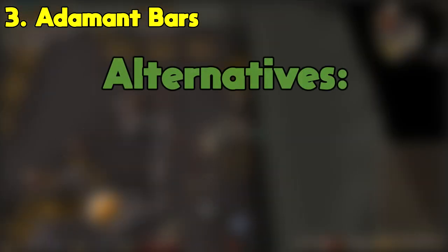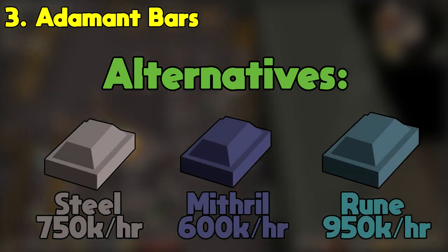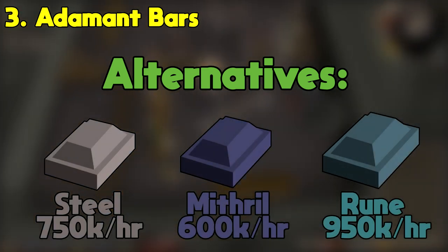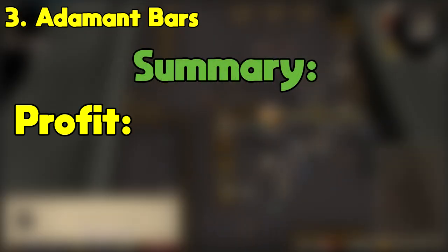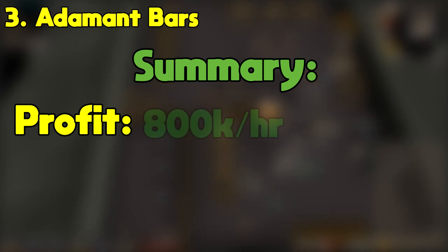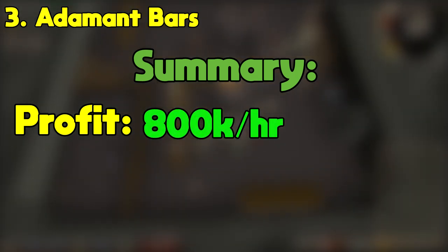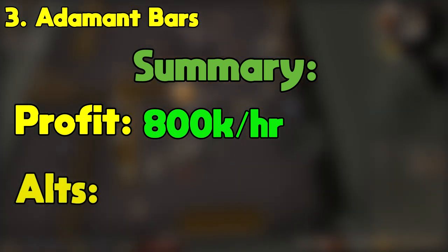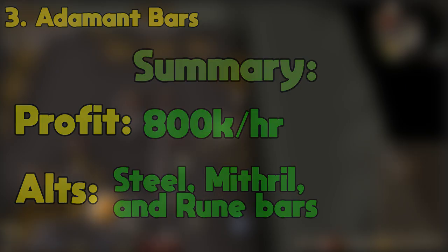For alternatives to making adamant bars, I'm just going to suggest making the other bars at the blast furnace, as every bar shown is profitable and provides pretty good XP to level up. To summarize, smelting adamant bars at the blast furnace can make you up to 800k GP per hour. This is a good method for making a lot of GP without putting a ton of effort in, and the main alternatives here are steel, mithril, and runite bars.